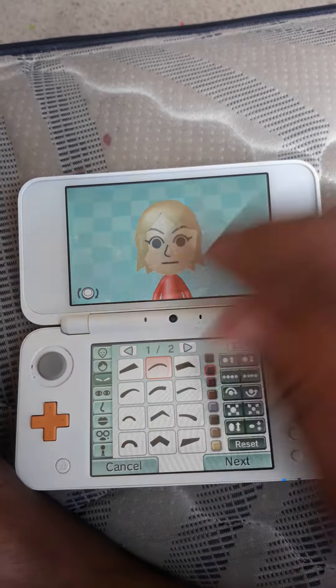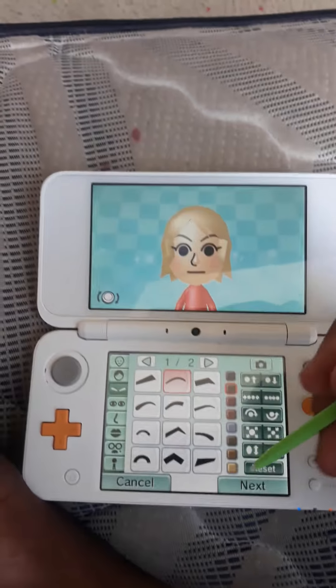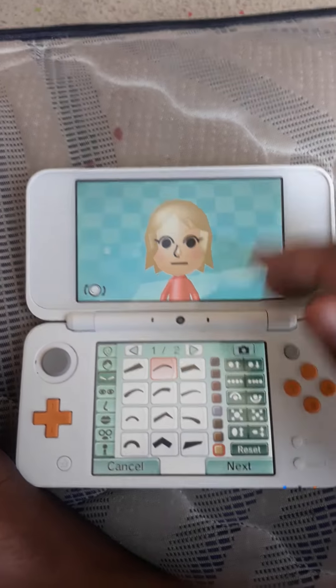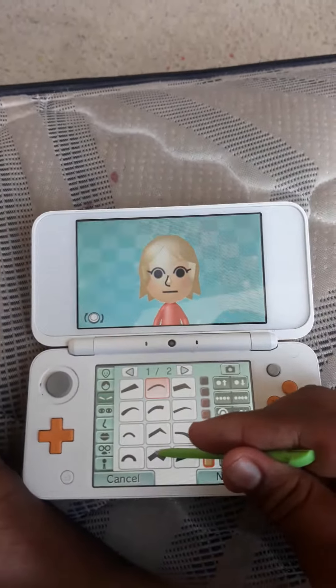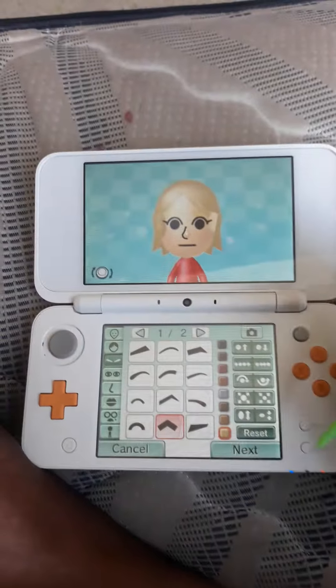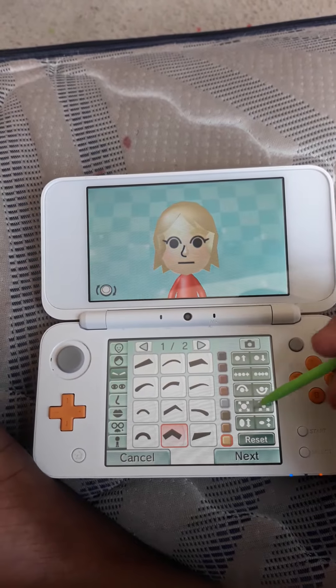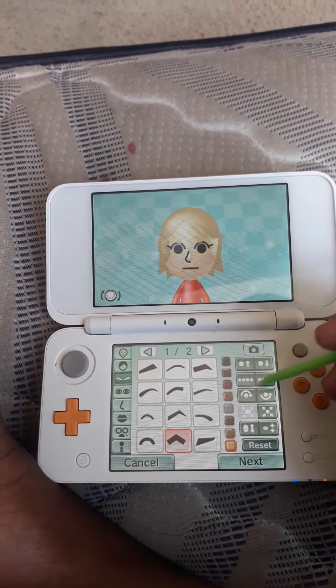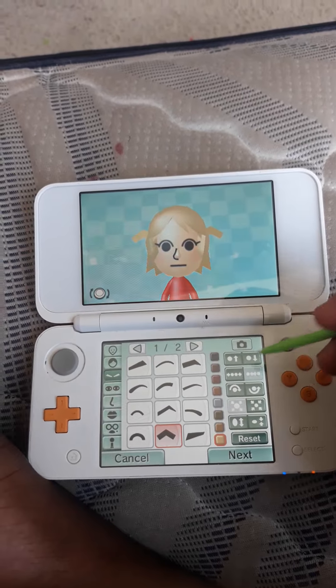Now, the ears. Now for the eyebrows. She doesn't have any ears. She doesn't have any eyebrows, so just do this. You grab those like that, but let's make it a bit thin. And just maximize it. And her ears like this.